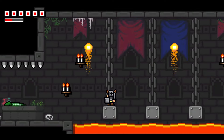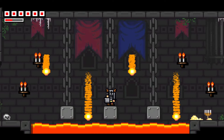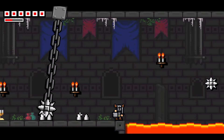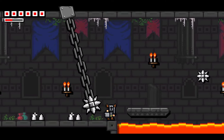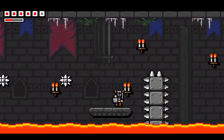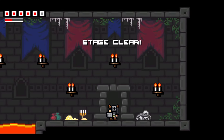A couple things you should know about this game before you start playing. There's literally no story apart from Hero Knight Fights Through Castle, so this one's all about the gameplay. Also, for some reason the game assumes you're using a controller on PC — I couldn't even figure out what some of the keyboard controls were, even though it does appear to have them, so you're probably better off just plugging a controller in.